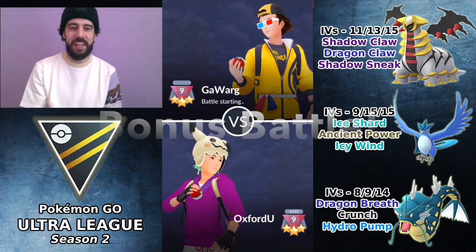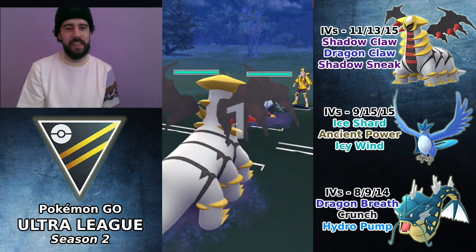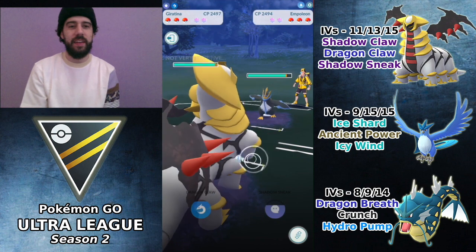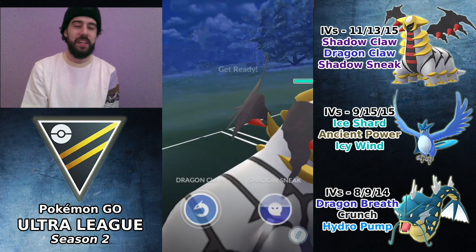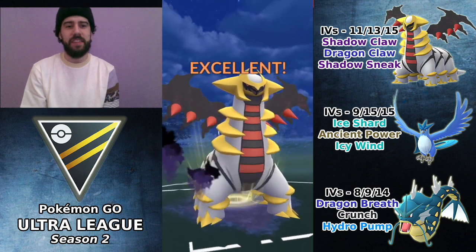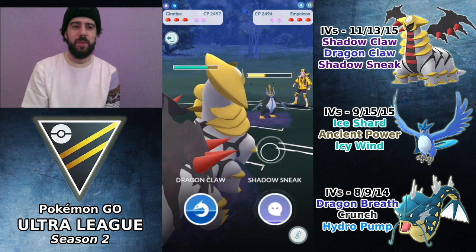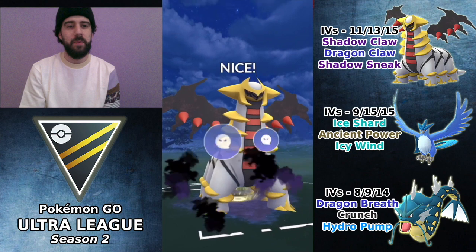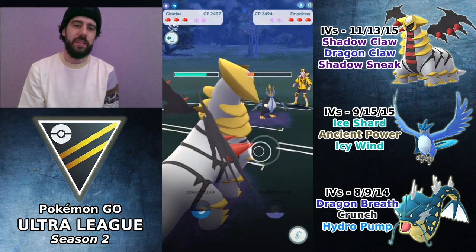Because that match kind of sucked, I'm throwing in a bonus battle from a different set to give you a full five battles. Another Empoleon lead, and this time I'm definitely trying to be aware of the Waterfall count. I go for Shadow Sneak here. After this set I ran simulations and saw that Dragon Claw wins the match too, so I'll mostly go straight Dragon Claw instead of Shadow Sneak in these matches going forward.